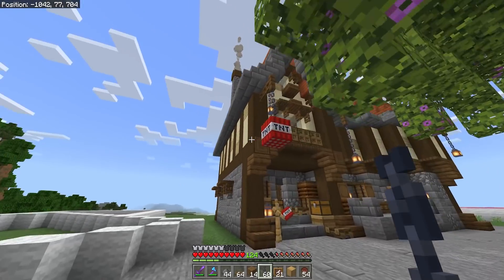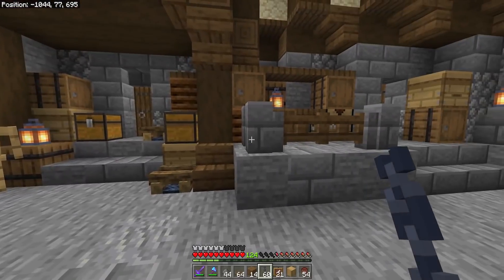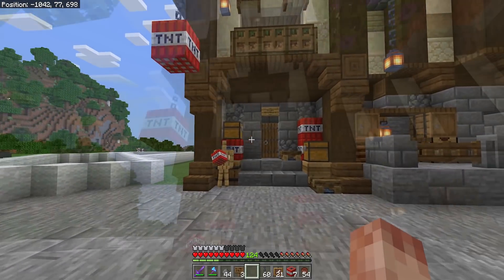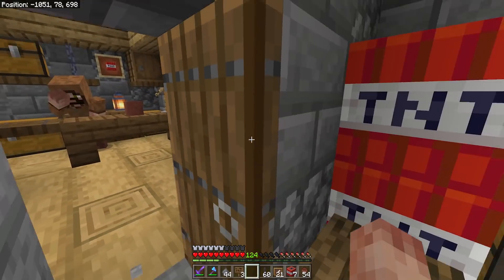We'll go for the danger and just hope nothing bad happens — I'm sure it'll be fine. Just to make doubly sure we know what's in there, I will put up a sign as well: Explodey Boom Booms. Perfect. I think that's probably more than enough TNT. So with that done, we've just got to get our stock in and our first shop will be open.